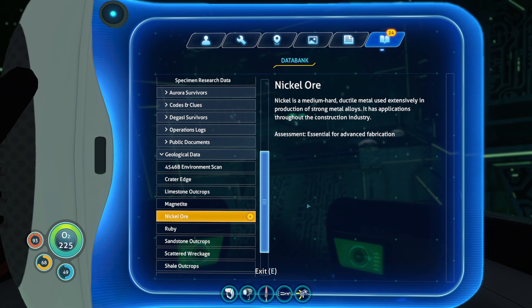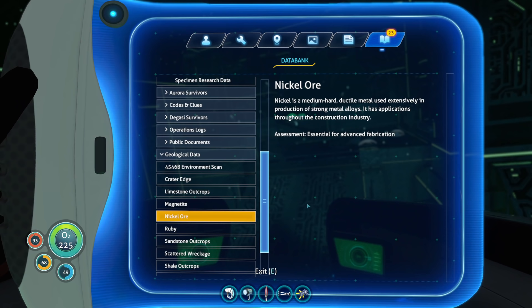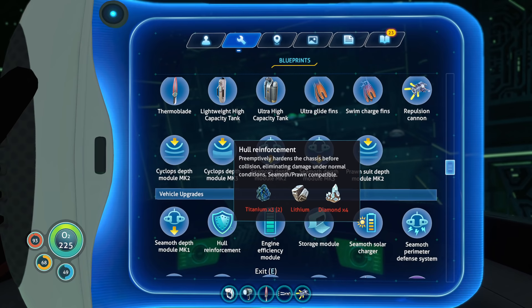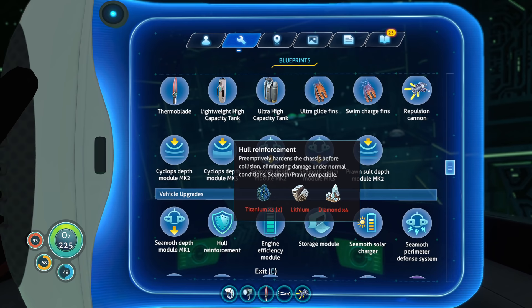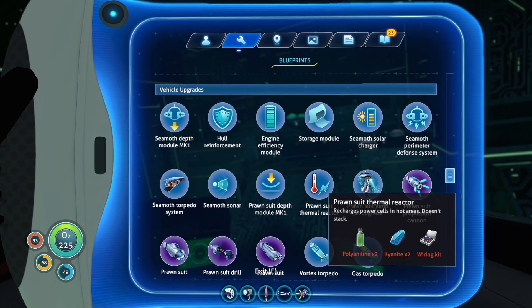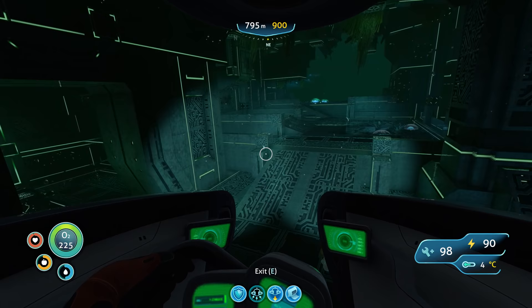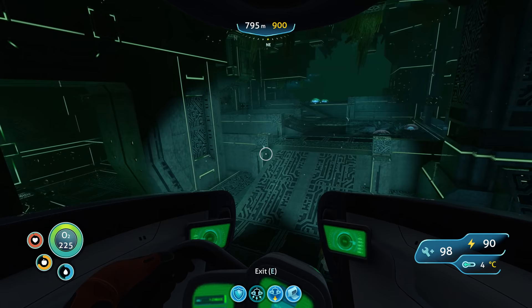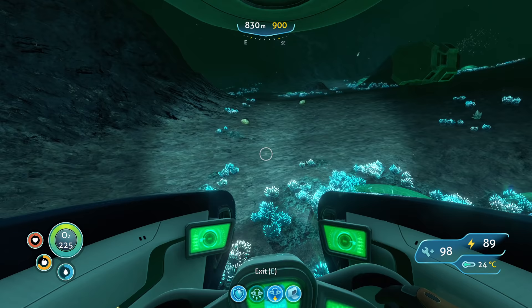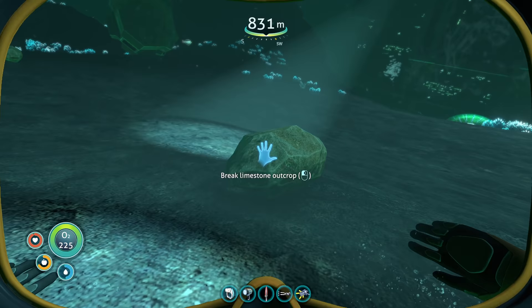How many nickel ores do we need? We need three here. We need it for orange tablets too. Now we have nickel ore for the prawn suit jump jet upgrade, but we don't have crystalline sulfur. Just trying to have a think here. We should probably go back home soon to regroup and consider our next steps. Once we come here with a prawn suit, it's gonna be so good — so many supplies everywhere.